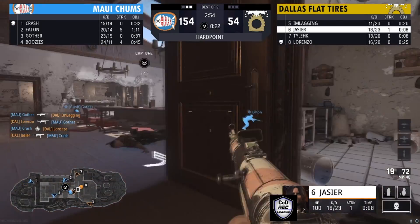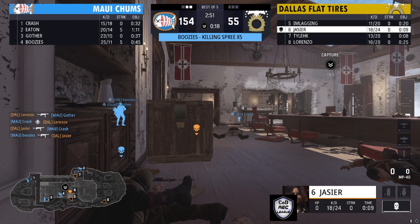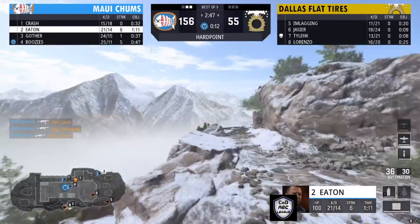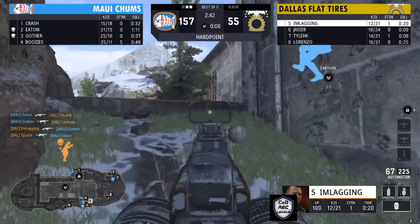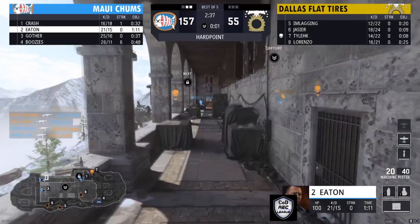Dallas Flat Tires at this point is just desperately trying to hold on to some map control. Maui Chums have pretty clearly set the pace. Eaton is on a six-streak, Boosies on a five-streak. Boosies pushed all the way back, found Tyleek to take him off the streak. But Boosies is still on a six-streak right now. Maui Chums at 157, Dallas at 55, with hill control.